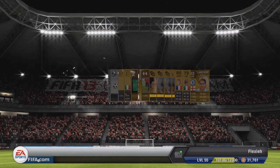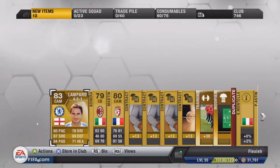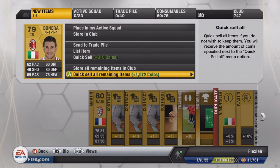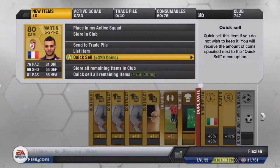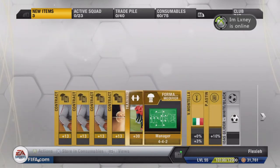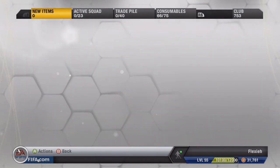Moving on to the fourth pack and we get a Lampard - this guy goes for literally nothing now, he was worth about 8k before, central attacking mid, but now he's worth nothing. Still, keep him. And we get a squad fitness - that's always really good, they're going for about 3,000 coins which is just ridiculous.